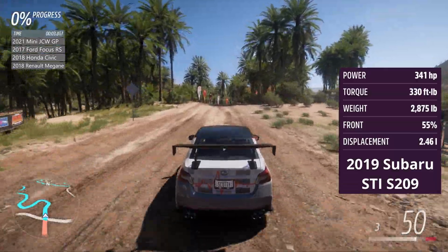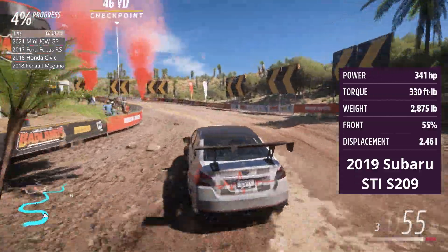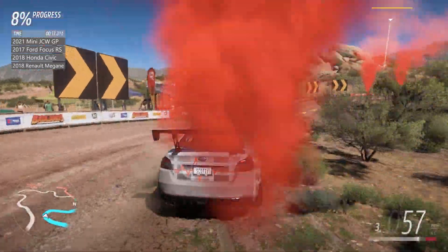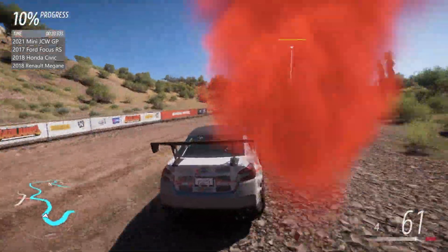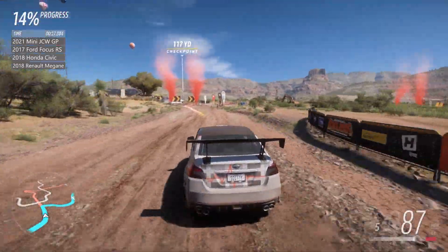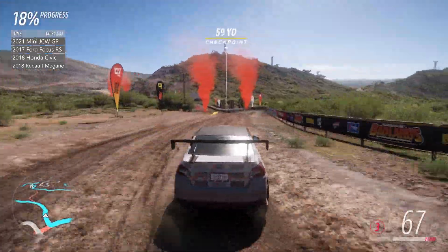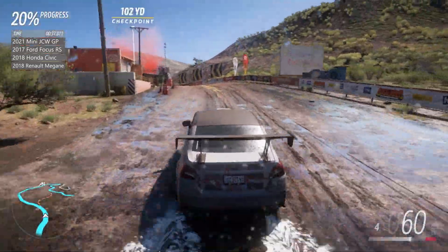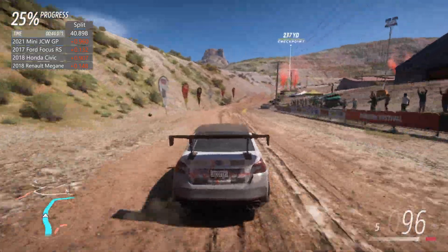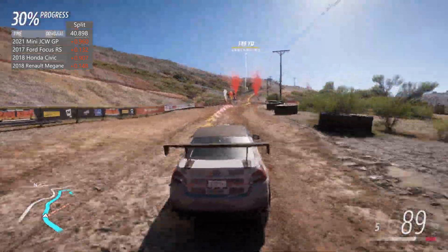We come up to our penultimate car now — it's the 2019 Subaru STI S209. Second most power of the grid, and it's also got the biggest tyres, which does mean most grip. So this car should have a good chance of placing competitively. Coming up to the end of the first sector, into the square right-hander — a little bit wide for the apex. It's clean but it looks a bit slow. Through the water splash and up to the first split — it's looking slower: tenths off the Ford and the Renault, nine tenths off the Mini and Honda.